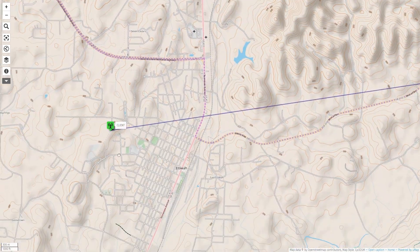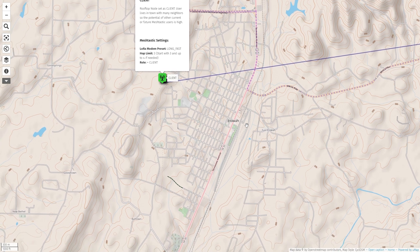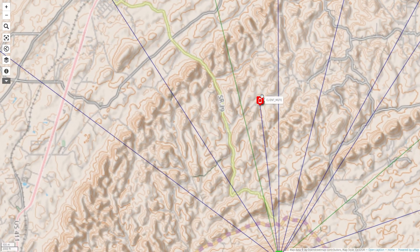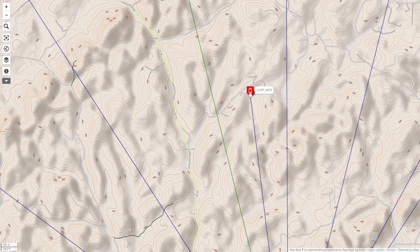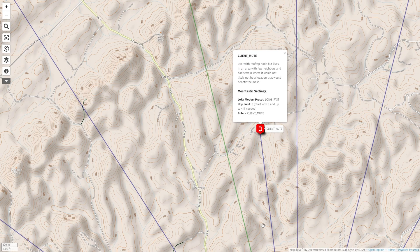In this next scenario, we have a user that lives in town with a rooftop node. There's currently no other Meshtastic users in this town, but since the user has a rooftop node and lives in town with many neighbors, there's potential for them to be a benefit to other users, so client role would be a good option here. Then we have another scenario with a user with a rooftop node, but this user lives in an area with very few neighbors and bad terrain, which would make it not a good location to benefit the mesh. So because of this, they're using the client mute role, even though it's a rooftop node.